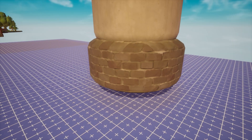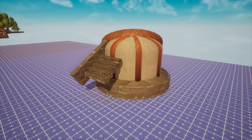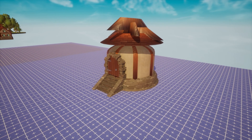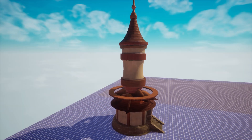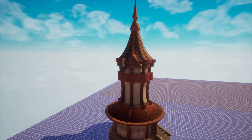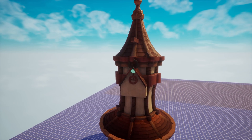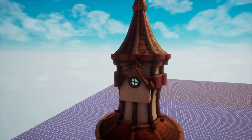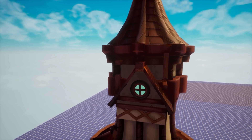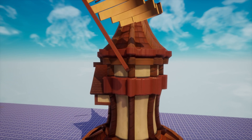Alright, so the barn is done, let's start with the windmill. The foundation and the rotators of the windmill are built with basic shapes and the tower with the fantasy castle object. To rotate the mill, I use a script with the rotateContinuous function.